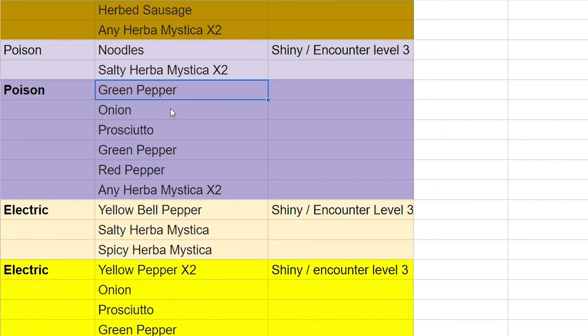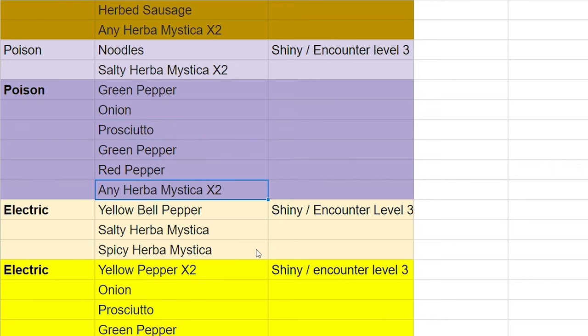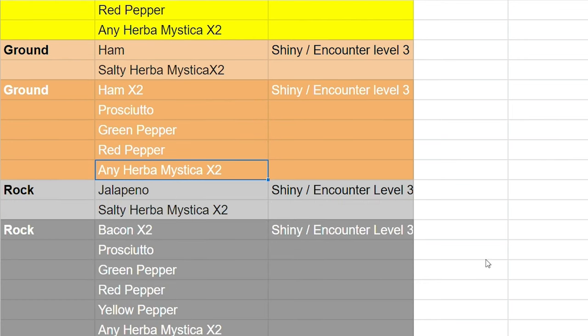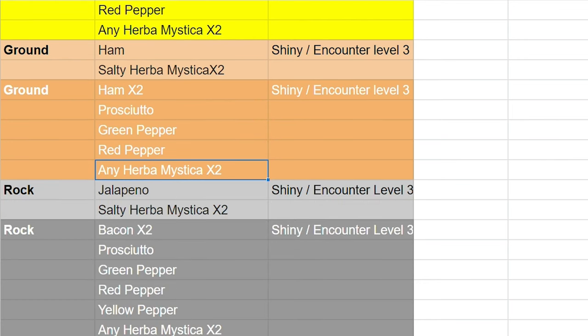For poison, it's green pepper, onion, prosciutto, red pepper, and any Herba Mystica times two. For electric, yellow pepper times two, onion, prosciutto, green pepper, red pepper, and any Herba Mystica times two. For ground, it's ham times two, prosciutto, green pepper, red pepper, and any Herba Mystica times two to get that shiny and encounter effect.